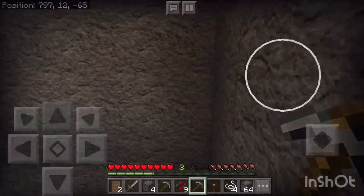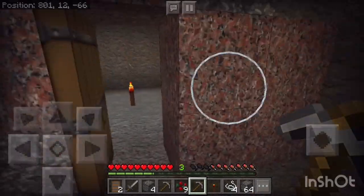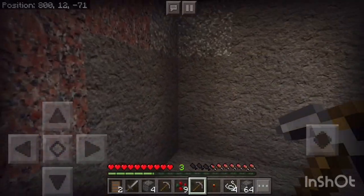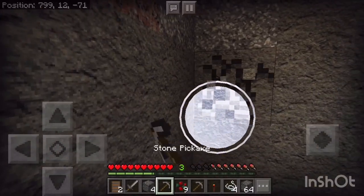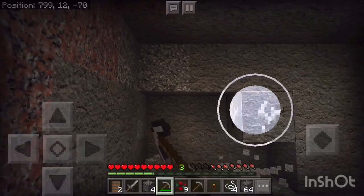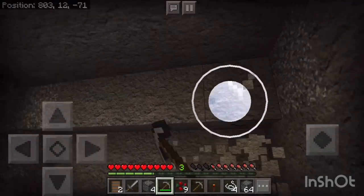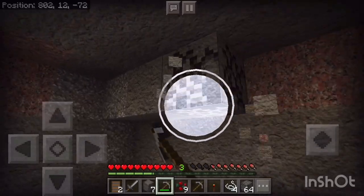These are other places I can use for housing, and the other one over here is storage. But this room right here will be for strip mining — or strip mining, that's what it's called.